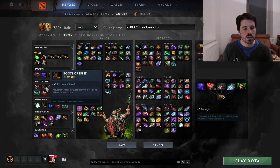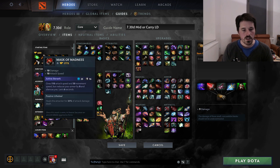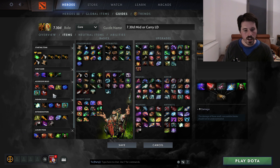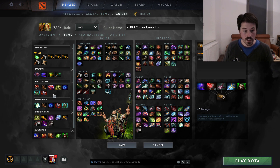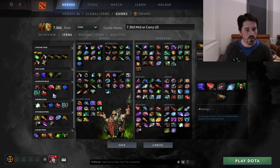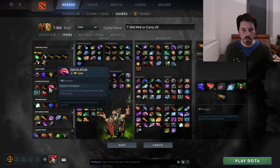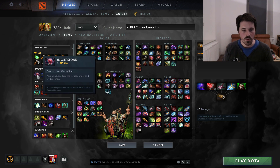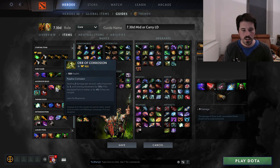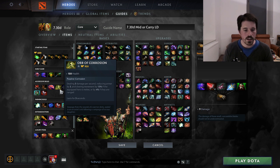This combination of Mask of Madness and Desolator allows you to deal a huge amount of single-target damage, and is very good against buildings — this is the standard high-tempo build you want to go for. Orb of Corrosion surprisingly stacks with Desolator, but Desolator does not stack with Blight Stone. So when you're going for Desolator, getting Orb of Corrosion as a follow-up can be quite nice.